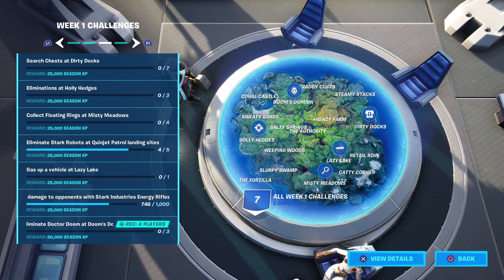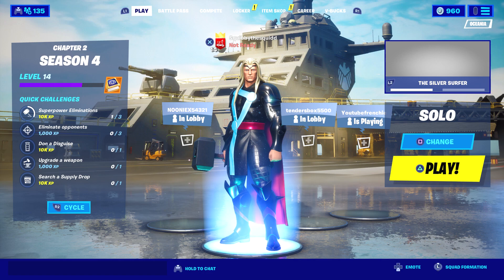You can get some floating rings, you can search chests and eliminate Stark robots, and even gas up a vehicle — that's even easier — and you get so much XP. Every week you can snag a couple easy levels just by dropping into a game and doing all the challenges, which will add up because there's usually at least 10 weeks of challenges. Those quick challenges on the menu can give you a few as well — Superpower Elimination gives you 10k, Put on Disguise gives you 10k, instead of just a hard drop at 10k. It all adds up.